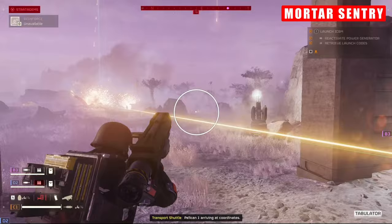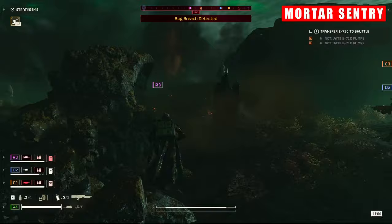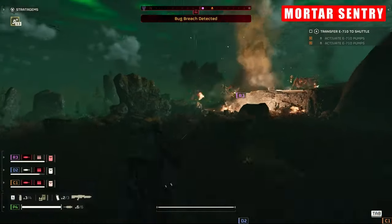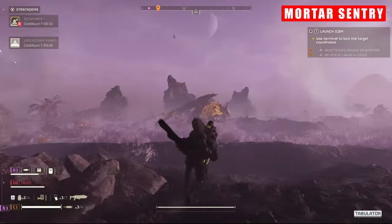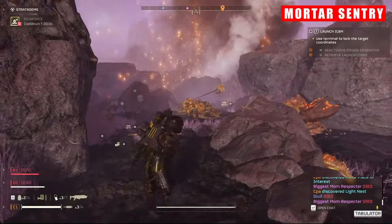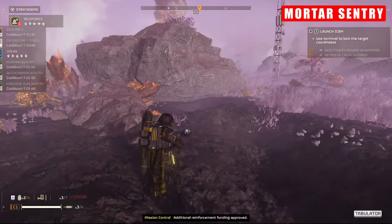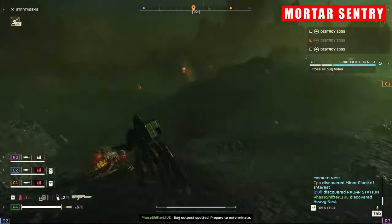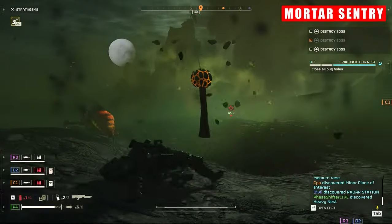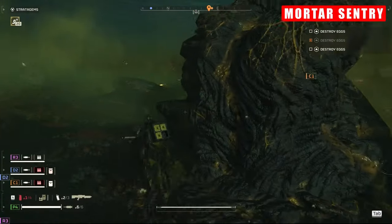However, it's crucial to underscore a significant caveat. Success with this turret hinges on coordinated team play, and this requirement can present challenges, particularly in ad hoc player groups. Effective utilisation demands adaptability from all team members, as failure to synchronise play styles can quickly deplete reinforcement reserves. Unlike human players, the turret lacks discernment, indiscriminately targeting any nearby enemy — even those threatening teammates. Careless positioning can result in unintended bombardment, emphasising the need to either remain close to the turret or adopt strategies that keep enemies at a safe distance — hence the questionable pinpoint accuracy.